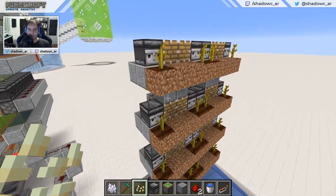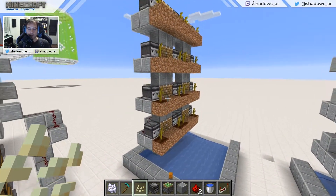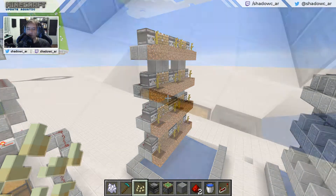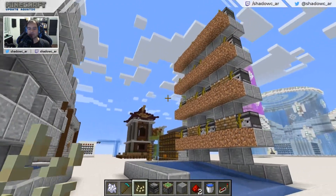What we have here is the first version of the farm which I did for the tutorial. I'm not going to teach you how to build this — if you want to know how it's done, just click on the bubble right there. I put a chest in here and you can see some of the yields.